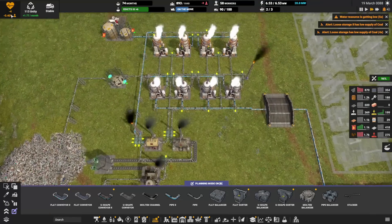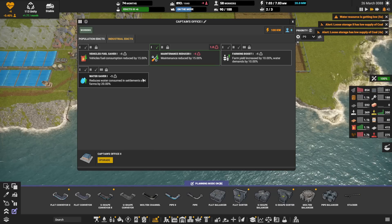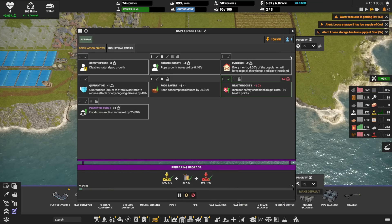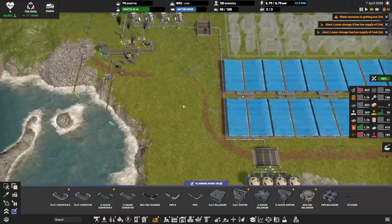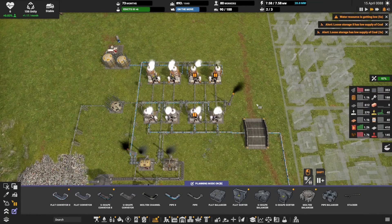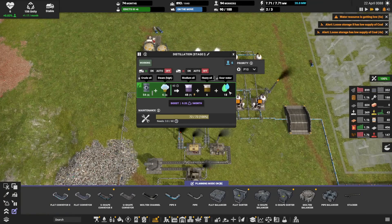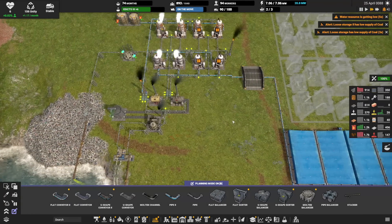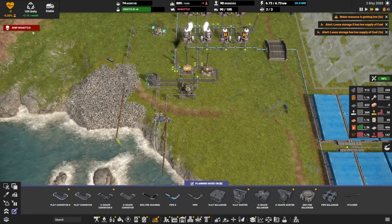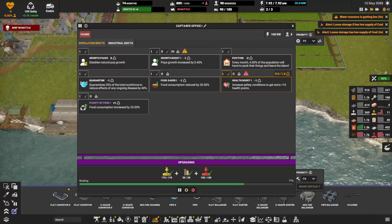Oh — water pollution is killing us! I did not expect that. I think that's kind of like a spike thing. Let's get a health boost — we can afford that. Let's also get an upgrade to our captain's office. Once this one has saturated, I can switch off these and the actual water pollution won't be as severe. Right now it's dumping basically 72 per minute — that's a little much. This is per minute and it will stabilize, I'm sure.